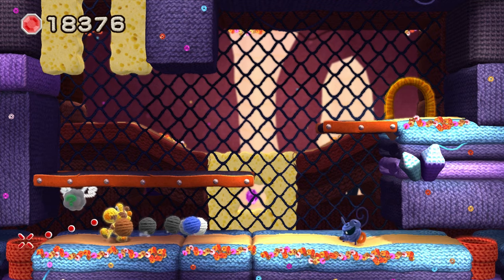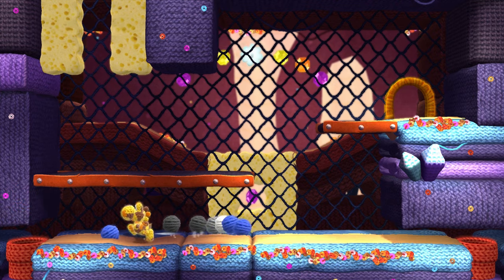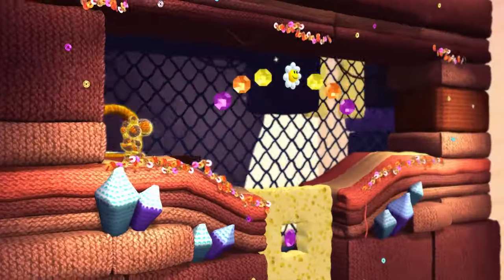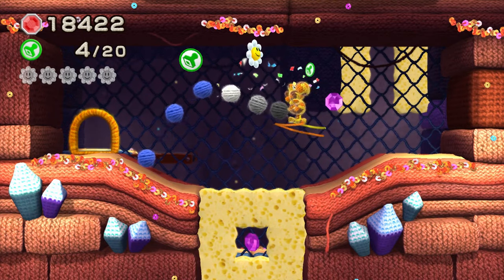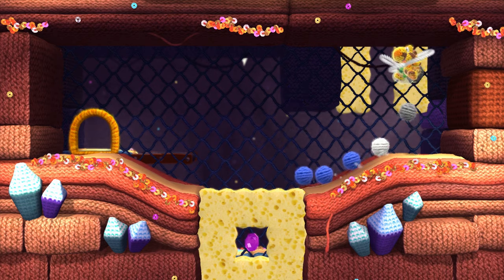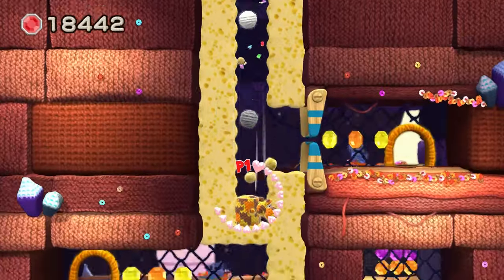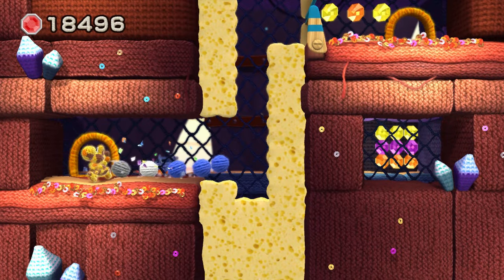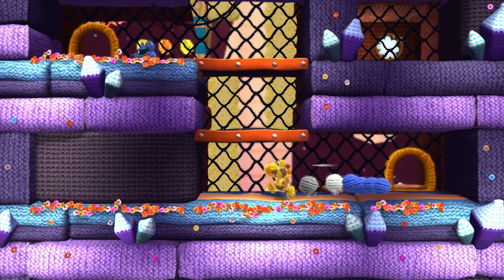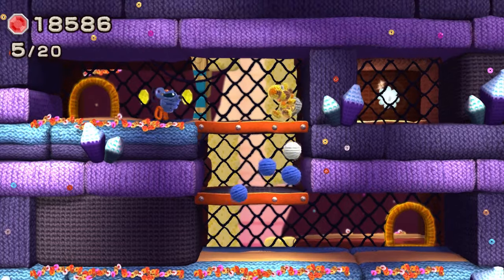In fact, Yoshi's Crafted World — the next Yoshi game made by Good-Feel — this is pretty much the whole premise of the game, because a lot of levels in that game flip back and forth between perspectives as well. Which is a very interesting idea. I do like it when games decide to mess with the player and make both the background and foreground interactable. I think that's a cool idea. Super Paper Mario does that a lot as well, where you flip between playing the game in a 2D perspective and a 3D perspective — it's a really neat idea.